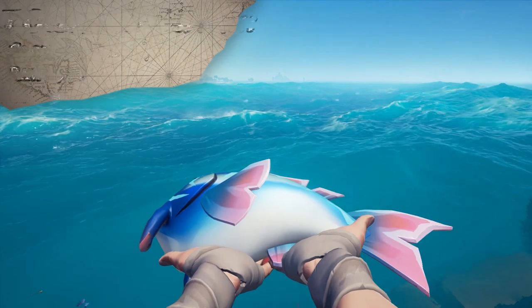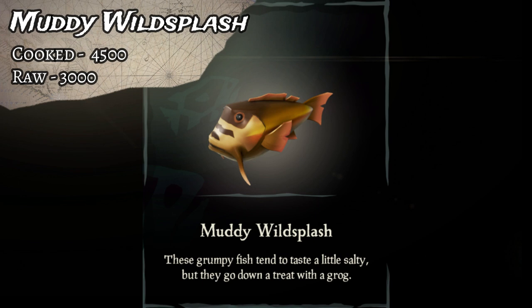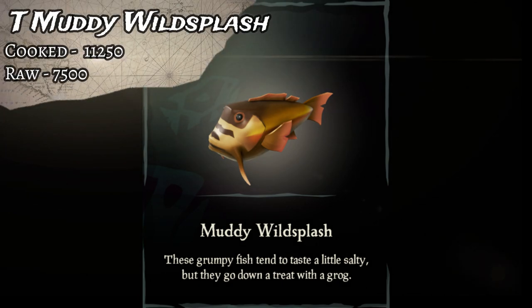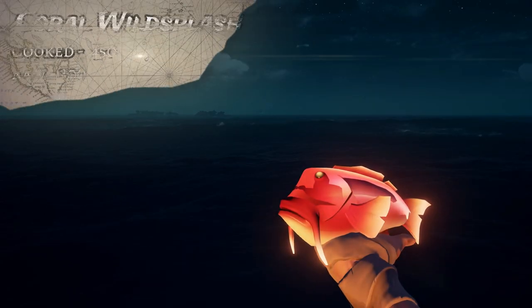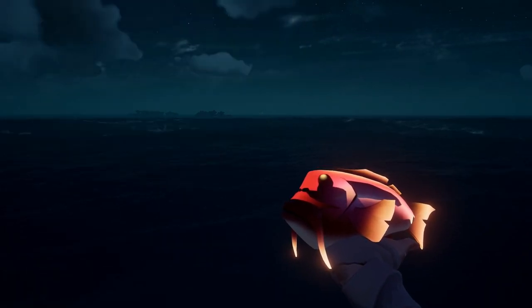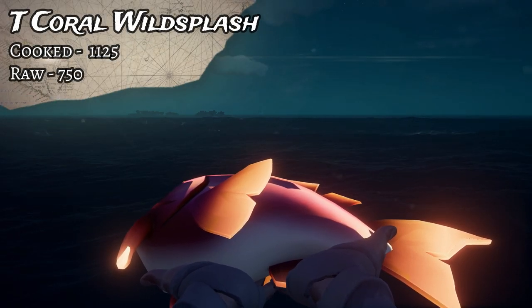The rare variant of the Wild Splasher is the Muddy. Cooked it goes for 4,500, uncooked 3,000, and the Trophy cooked is 11,250, while uncooked that one is 7,500 gold. The nighttime variant of the Wild Splasher is the Coral. That one goes for 450 cooked, 300 uncooked, and the Trophy Coral is 1,125 cooked and 750 uncooked.